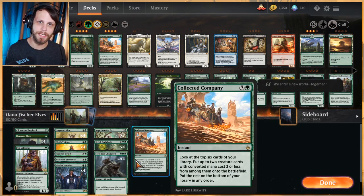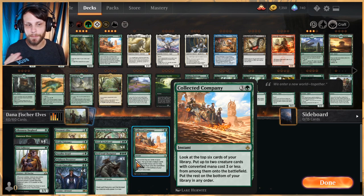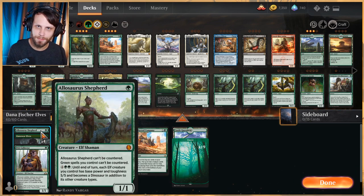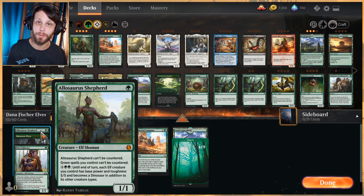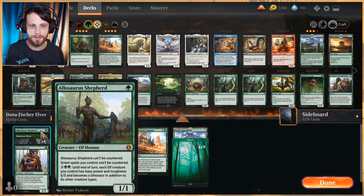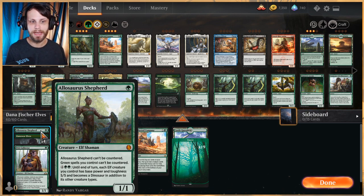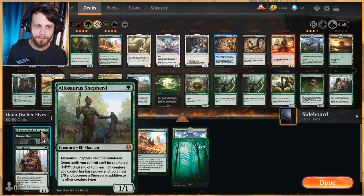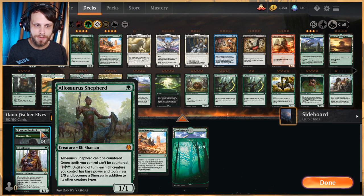Generally a lot of elves decks have something like Craterhoof Behemoth, which is legal on MTG Arena, but we're not using that. We have a one-of Allosaurus Shepherd as our big finisher. If going super wide and buffing all our creatures isn't quite enough, we play this guy and use his six-mana ability — until end of turn each elf you control has base power and toughness 5/5 and becomes a Dinosaur in addition to its other types. This acts as our Craterhoof, buffs everything significantly, and also protects against control by preventing your spells from being countered.